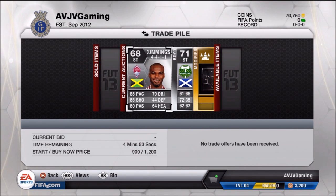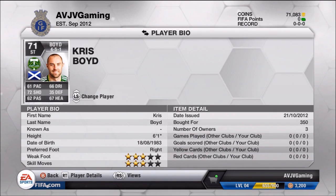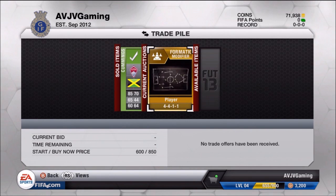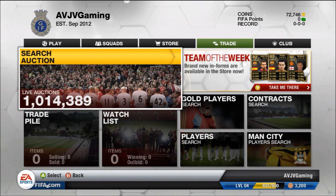We're on 70,000 coins now, which is absolutely great. Boyd sold for 350 coins — about 150 coin profit. He's not got a bad shooting stat for his rating, but his pace lets him down because there are much higher pace cards in the MLS. Cummings eventually expired and then sold for 900 coins, going for his start price rather than his buy now — 200 coin profit, but at the end of the day it all helps. The 4411 card eventually sold too, pushing us to 72,000 coins. Nothing left on the trade pile, nothing left on the watch list.